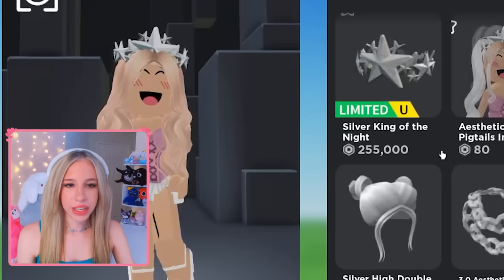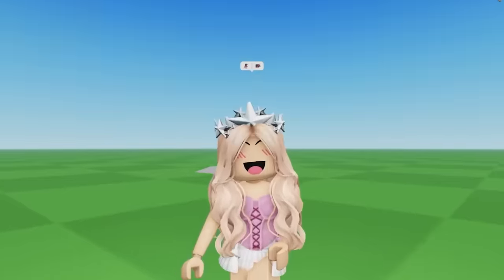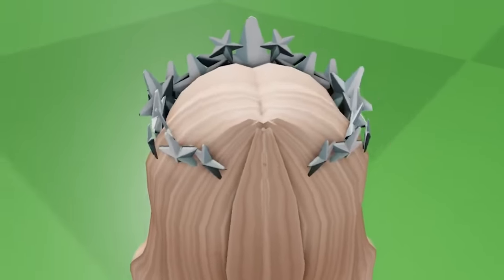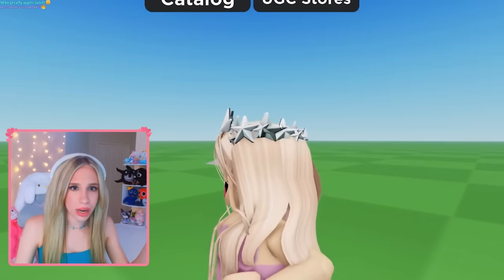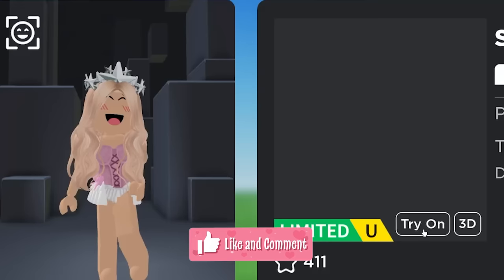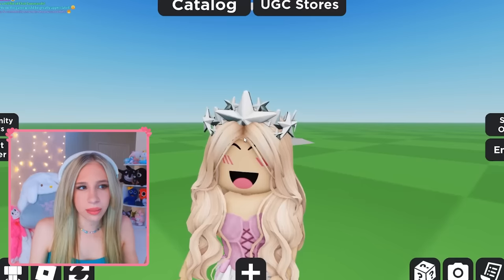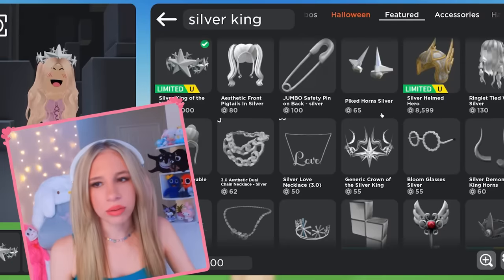Let's put the actual Silver King on and see. Here's the real one — it goes for 255,000 Robux. It blends in perfectly. You can't even tell I have it on. Look right here, you don't even see a difference. On, off — I don't even know which one I have on right now. Is this the real or fake? It's fake. It was real.